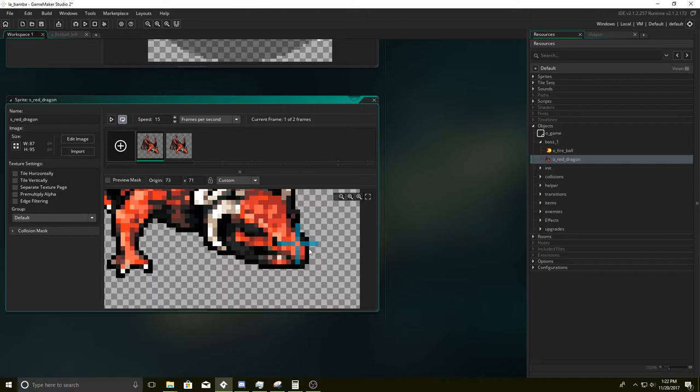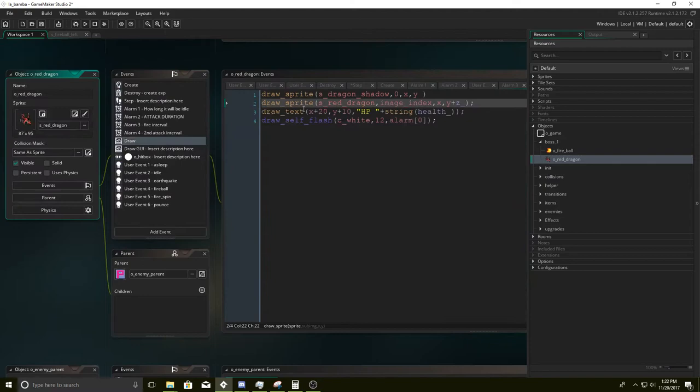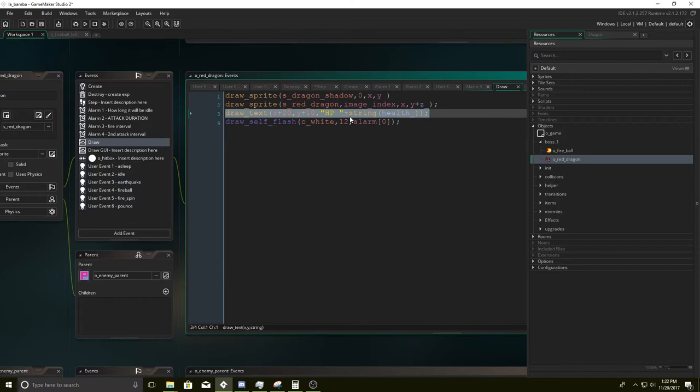We want this fire origin to start in his mouth. The easiest way to do that is to make sure the origin point is at this position. I'll check and see if it looks good and if it does I'll change it. I just draw text to show health — but you can delete this. It's really useful when you're balancing and seeing if the boss is too strong or too weak, to know how much health he has remaining. It's just draw_text, x plus 20, y plus 10, 'HP' plus string(health).